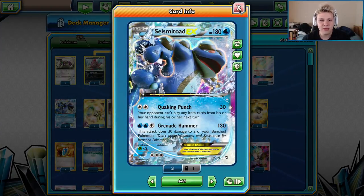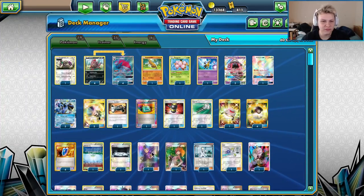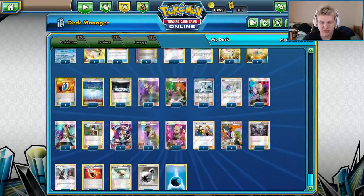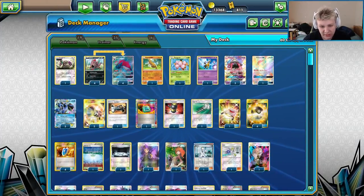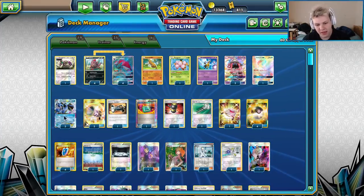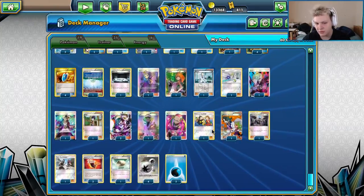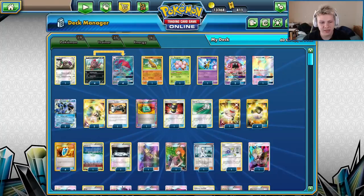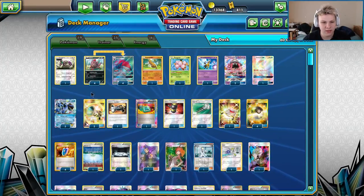Three Seismitoad EX — the main attacker in the deck. Although some games you might only use one, it can be awkward to find early and that's why we continue to play a heavy count. You usually want to try to get as many as possible through Brigette and Fan Club. Playing the heaviest Toad count means you can find it more easily and go from there.